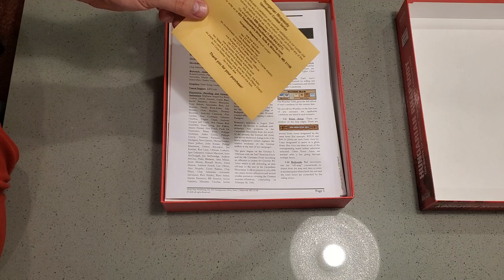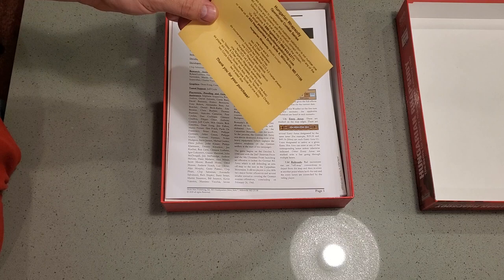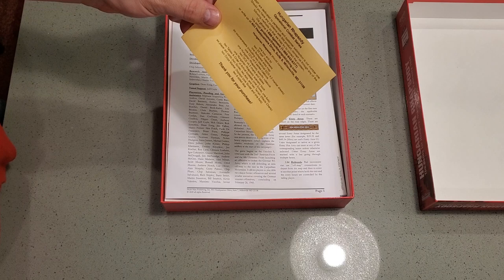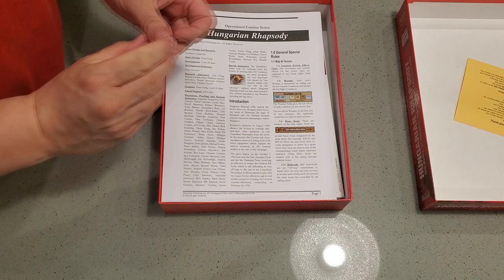So here we have the component sheet. We have a box and a lid, two 22x34 map sheets, one Budapest area map, six counter sheets including two identical OCS 4.2 marker sheets, one OCS 4.3 series rulebook, one Hungarian Rhapsody specific rulebook, two OCS 4.3 charts and tables, a Hungarian Rhapsody scenario book, two tables in order of arrival booklets, six player aid cards, two core marker displays and two six-sided dice.